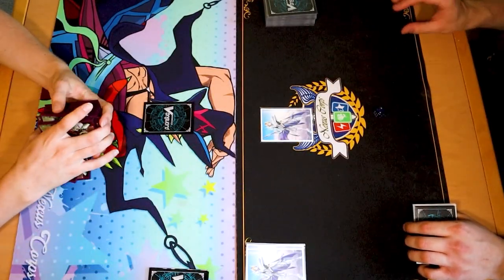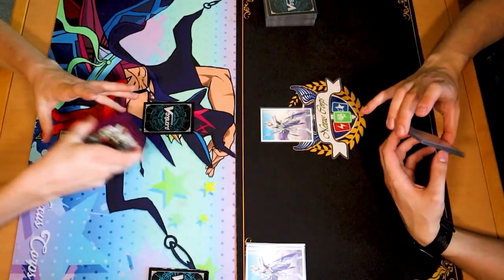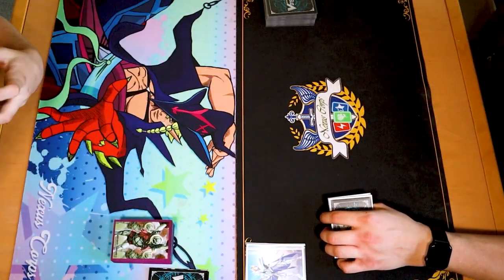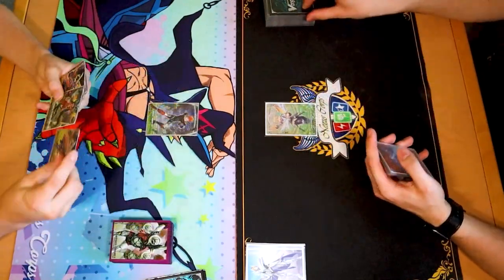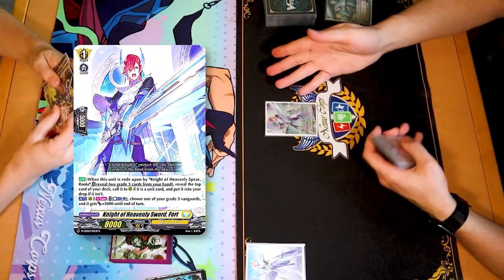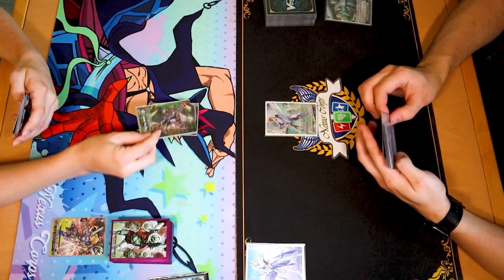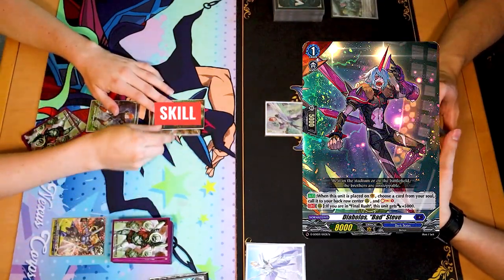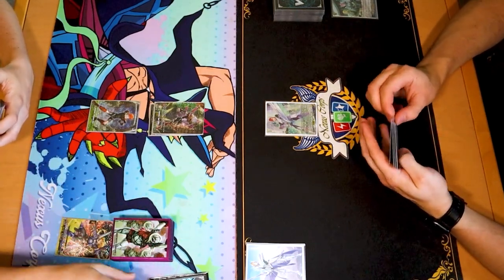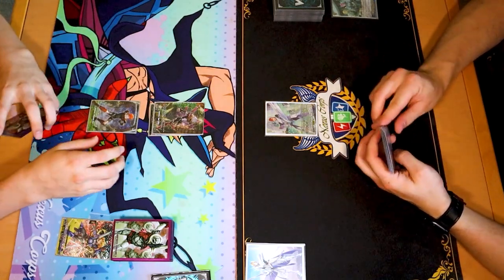Whoa! You go first. Hell yeah, I'm not going second against Bruce — I basically won. Stand up, line and guard. Discard, drive, draw. Discard, ride, call out, soul charge, and then I draw. Whoa, he's already got Bruce in soul. Setting up for those Protobull plays.